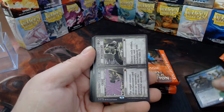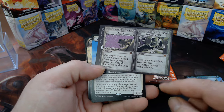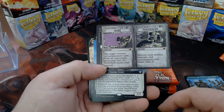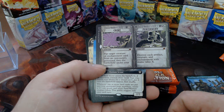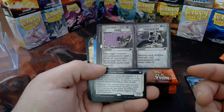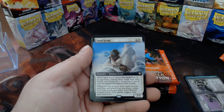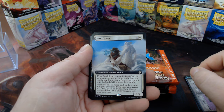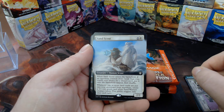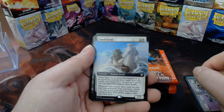Crime and Punishment is our Breaking News card. I don't think Wizards did a really good job of explaining what the bonus sheet was — in Brothers' War we got artifacts, in Eldraine we got enchantments; all of these are crimes, they target something. Sand Scout — this is a commander card. It enters the battlefield: if an opponent controls more lands than you, search a library for a desert and put it on the battlefield.